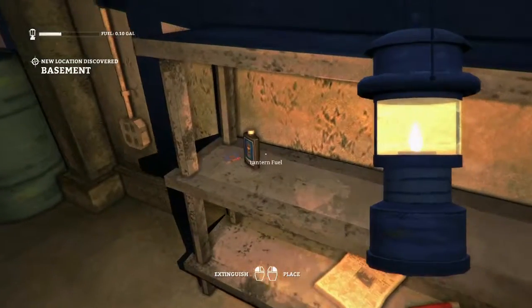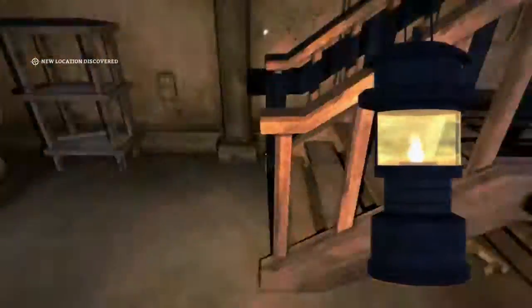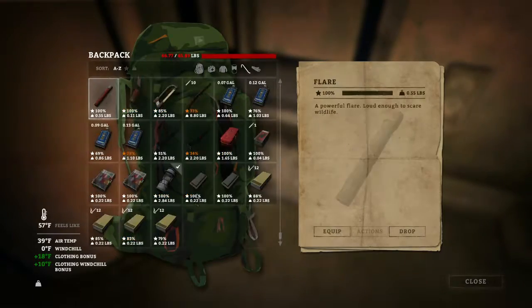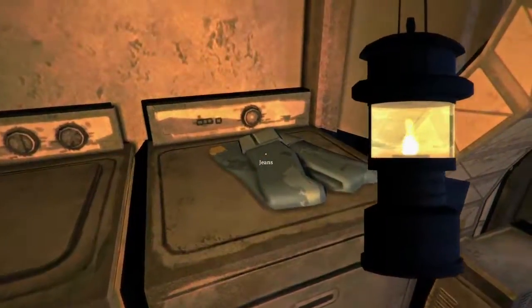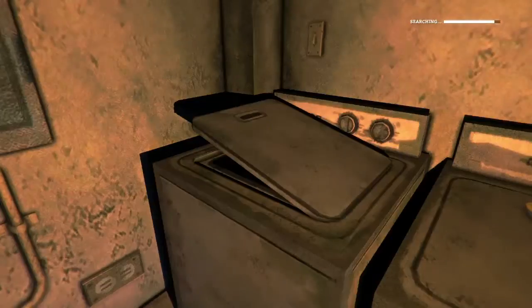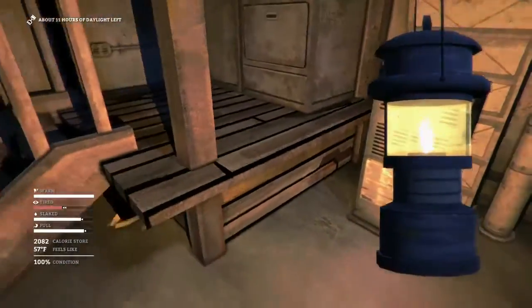There's a basement over here — I did remember that correctly. Lantern fuel, always good, some flares, hoping for a hatchet... Is that a better pry bar? It is better than the one we have, so I'll drop the old one. Washing machines are a good place to find new clothes, but in this case, not so much. This was a very disappointing basement.